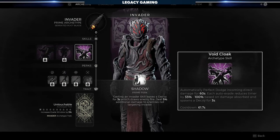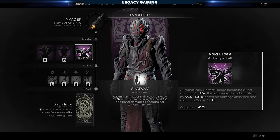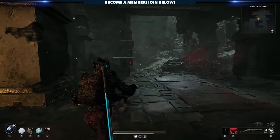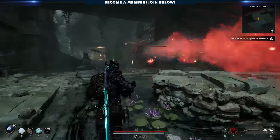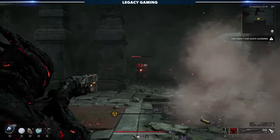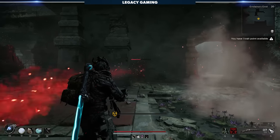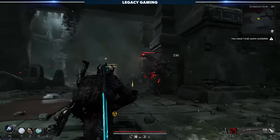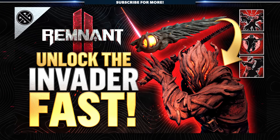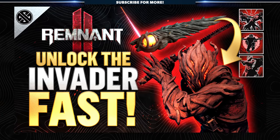Finally, we have to talk about the Invader archetype's starting skill, Void Cloak. When activated, you automatically dodge incoming damage for 60 seconds. Each auto evade reduces the buff time by 30 to 100% based on how much damage is absorbed. Depending on the damage, the skill can negate anywhere from 1 to 3 attacks, which is insanely powerful. The decoy that spawns as a result of the dodge will also immediately hold aggro, allowing you to escape, avoid mechanics, or get in a small window of damage. Building around skill cooldown allows you to have much greater uptime on Void Cloak, thus cheating death even more. If you've been looking for a second archetype or just looking to get your hands on the Invader, we have a handy guide that goes into great detail already on the channel.